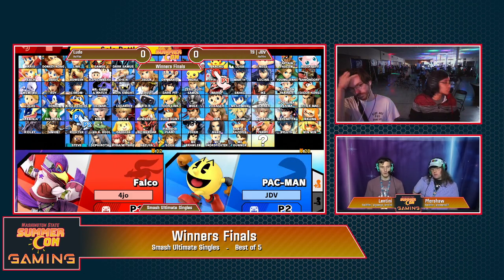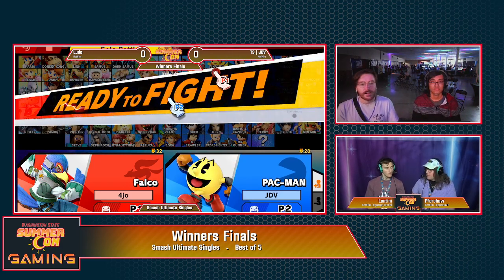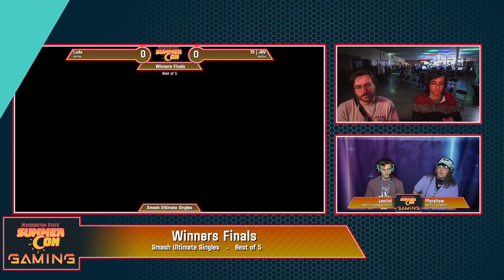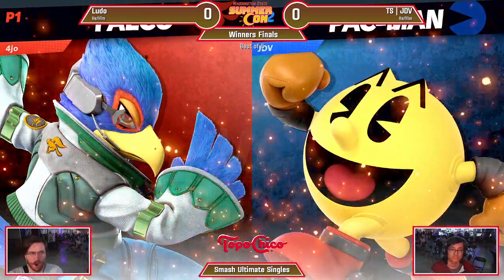Sure enough, we got the Falco. We talked about so many of the strengths from Falco earlier — the reflector definitely being the obvious one. But it's more about making JDV have to work for it, not able to get scot-free with a lot of the shenanigans he likes to do.